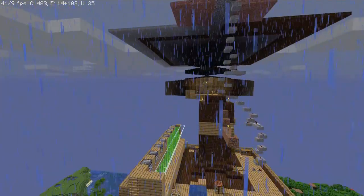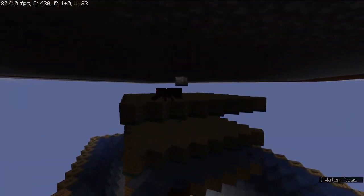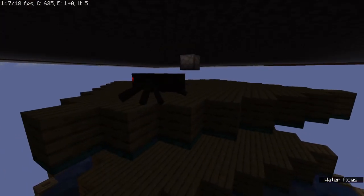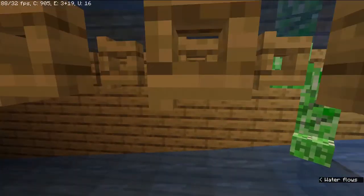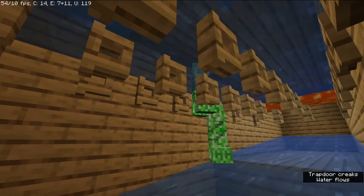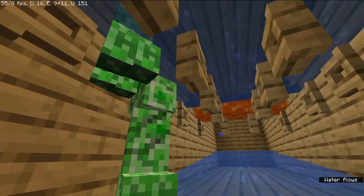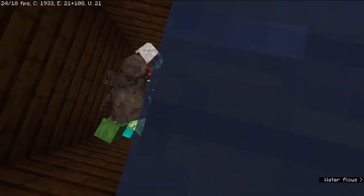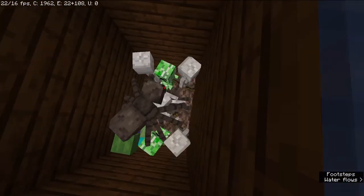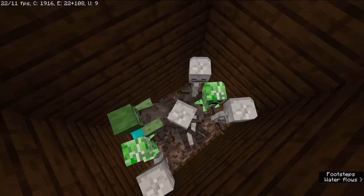If we go over to this farm, which was built in episode 3 — you can still remember how it works. We've got dispensers which make water, which push the mobs off, and then they fall down here and get washed across here, like these two lovely creepers who are trapped against each other. And then if we go down here, there's a kill chamber, which does need emptying a little bit.